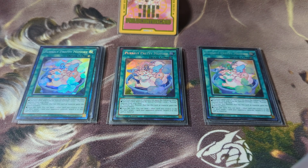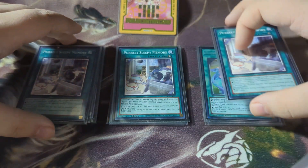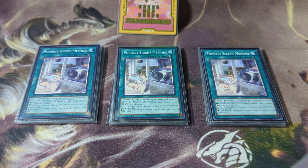Next we have Pearly Sleepy Memory. It has the same discard-to-special-summon effect, but when you activate it the next damage taken from battle or a card effect becomes zero — this does not include payment costs. When attached to a Pearly Xyz, it gains the effect of drawing one card during your opponent's standby phase. Multiple times I've ended on a three-material Pearly Xyz and gotten three draws, then used it to go into Noir for another three draws — so you're realistically getting a plus-six off three materials alone.